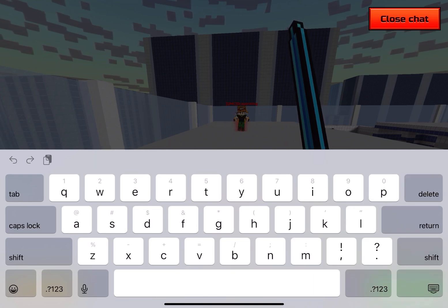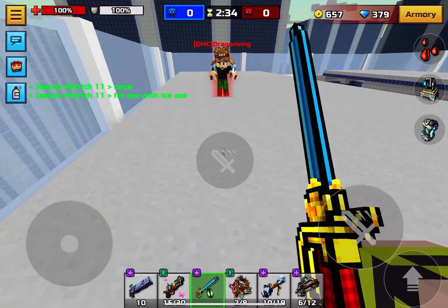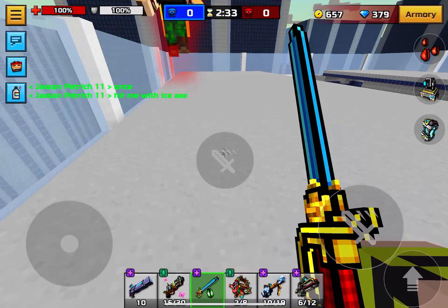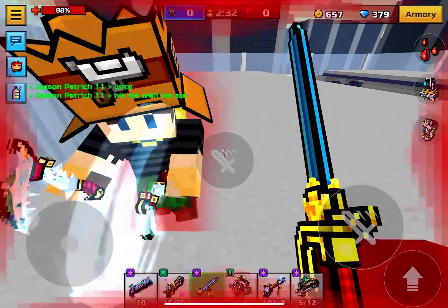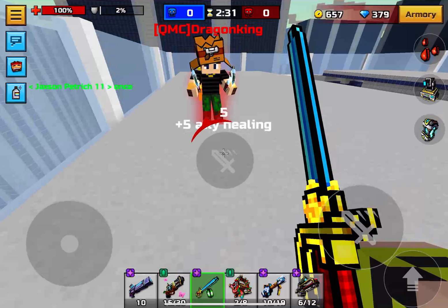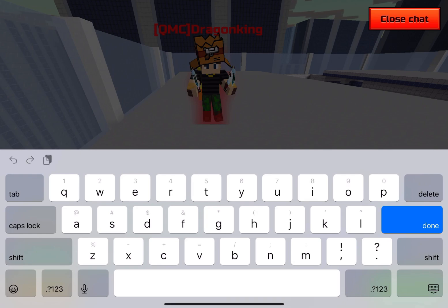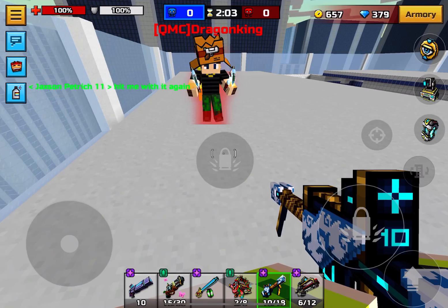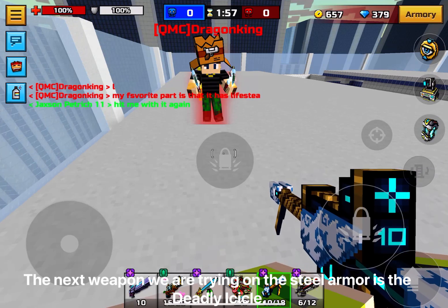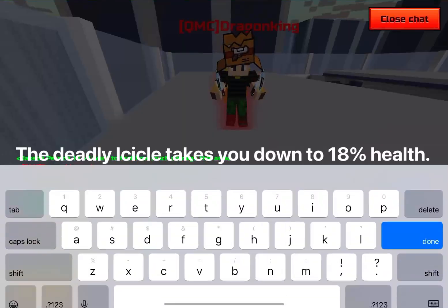Now let's begin. First up is the steel armor. The damage from the ice ninja axe takes you down to 88 health. The next weapon we are trying on the steel armor is the deadly icicle, which takes you down to 18 percent health.